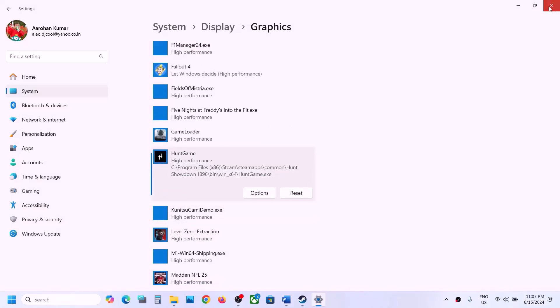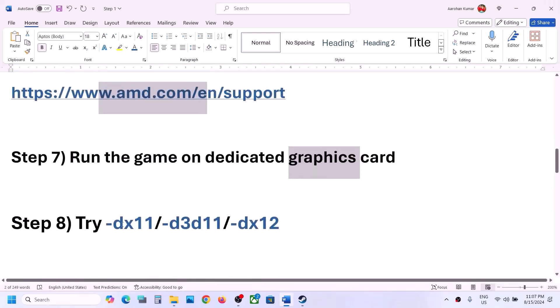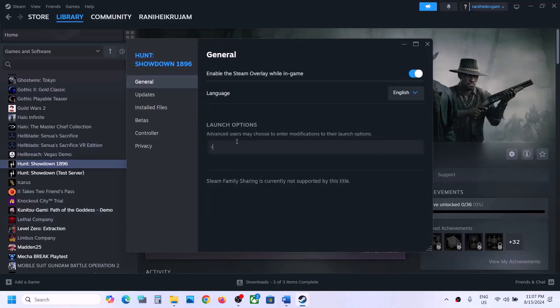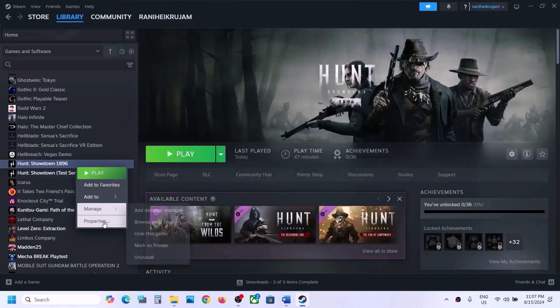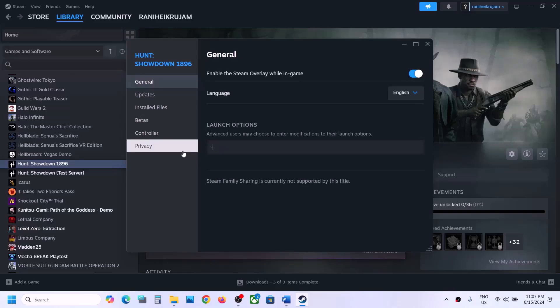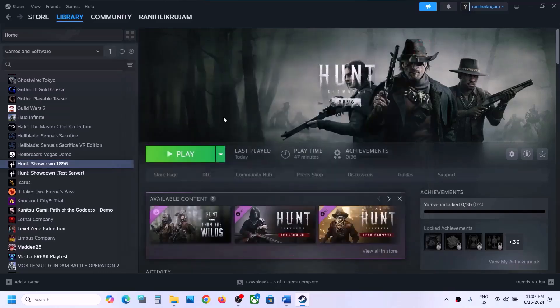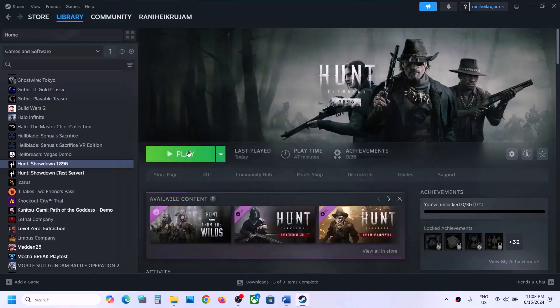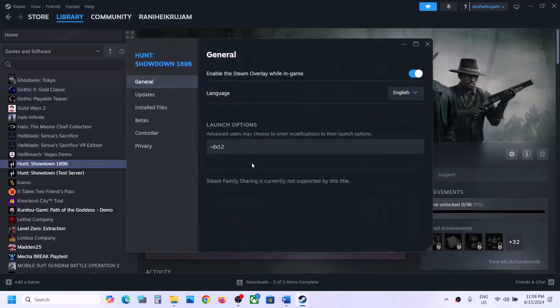The next step is to try DX11 or DX12 in the launch options. Right-click the game, select Properties, and in the Launch Options field type -dx11. Launch the game and check. If still not working, go to Properties again and this time type -d3d11, then launch the game and check. If still not working, remove this launch option and follow the next step.